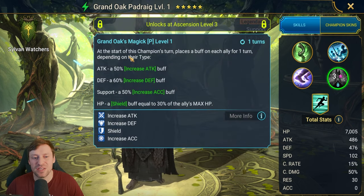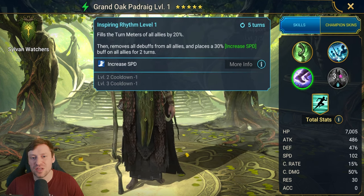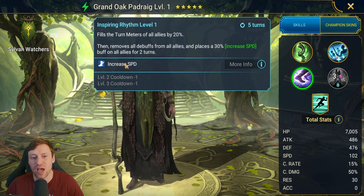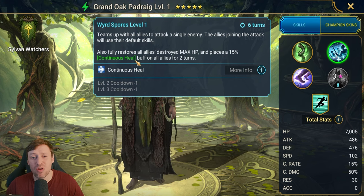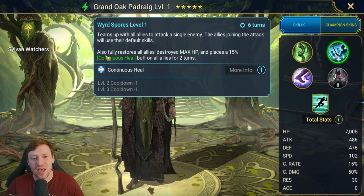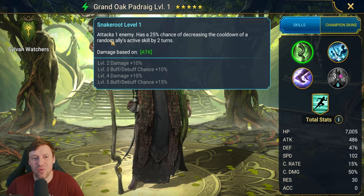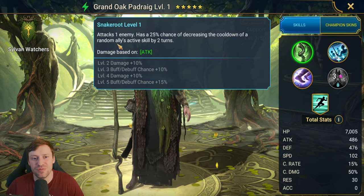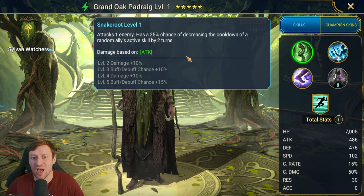He's got a speed aura. He also has a passive where he's going to increase attack, defense, accuracy, or HP shield depending on what type of champion you are. His A3 is going to cleanse and increase turn meter and throw out an increase speed as well. Then his A2 is going to be like an ally attack, and what I really like about this is that it restores destroyed max HP and places a big version of continuous heal for two turns.